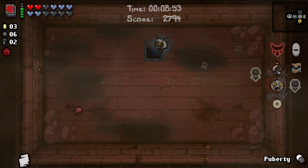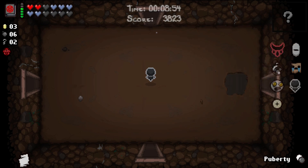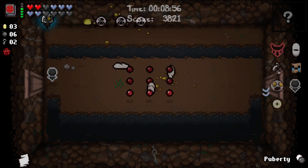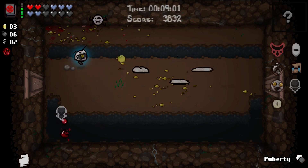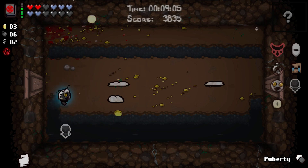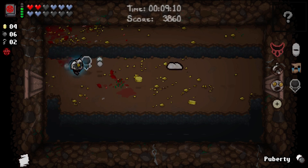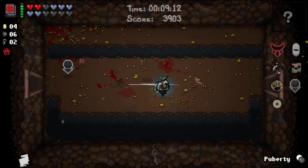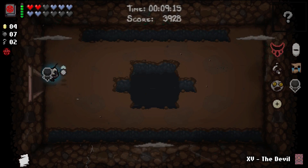I don't even care about that Soul Heart, honestly. What do we need on a run like this? Damage, damage, damage. We locked in the deal with the Devil. Curse of the Lost is going to slow us down a little bit, but damage is a big thing. Our damage isn't bad right now but it could be a lot better. If we want to keep up this momentum, damage is going to be ideal. Even if we end up getting no damage upgrade for the rest of this run, which would be absolute hell, we could still probably win this.